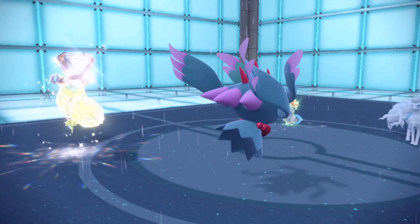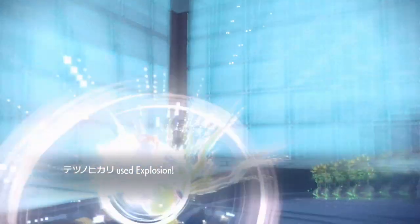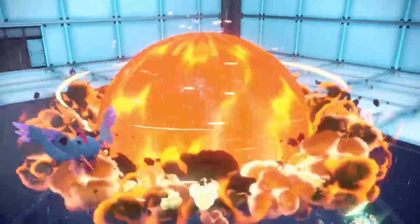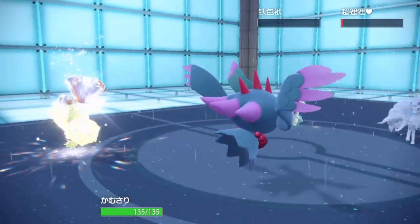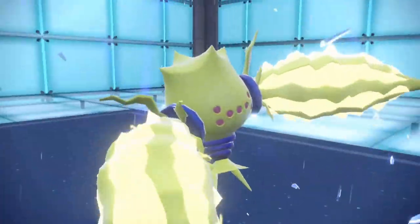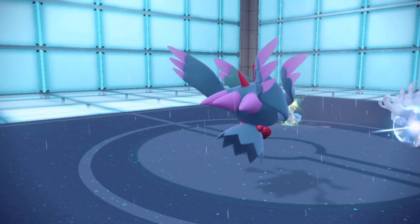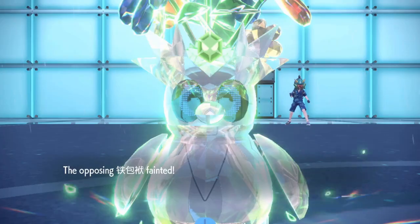I think it's time to explode — I'm going to Tera Normal explosion and double out into Flutter Mane just like the first match. We're going to see if I actually outspeed Iron Bundle at plus one. I'm assuming this set has just enough EVs to outspeed a Bundle at plus one, hopefully. He actually outspeeds me — oh, I live! I live! That's one flaw in this team: Regielecki doesn't have enough speed to outspeed a plus-one Iron Bundle. That could have gone way worse though — easily could have eaten a Blizzard.